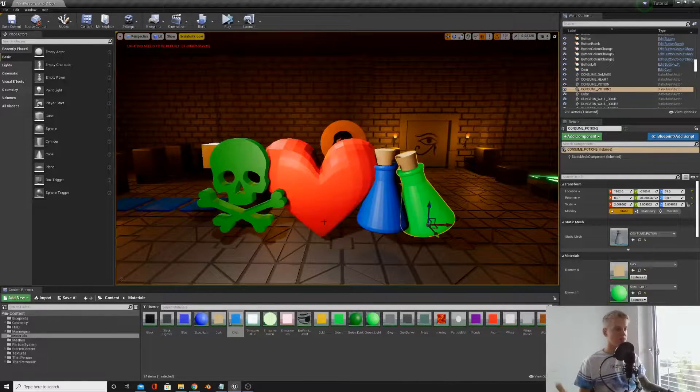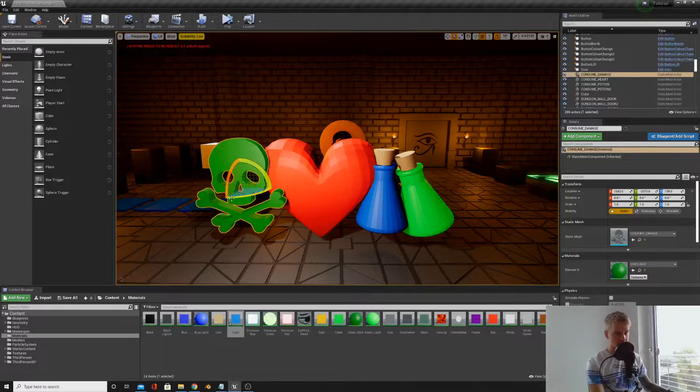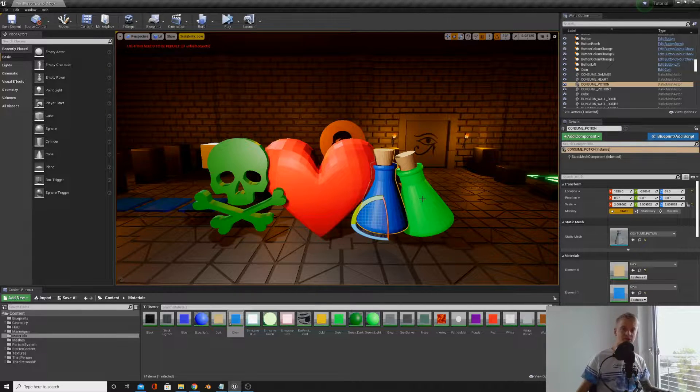So these are the consumables we're going to be working with today. We've got a poison which is going to damage our character, a heart which is going to heal our character, and a mana potion and a stamina potion which are going to regain our mana and stamina. The first thing I want you to do is make these into blueprints like we did with the coin.